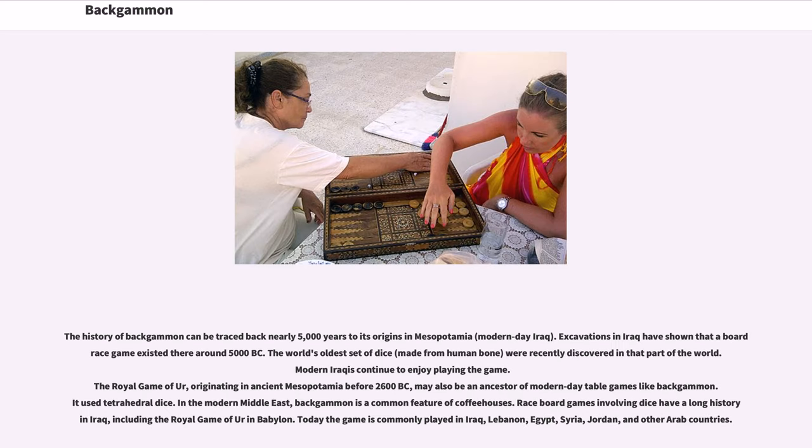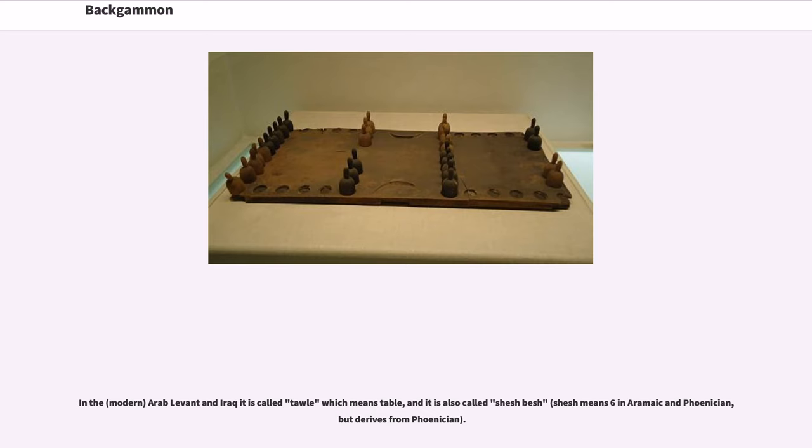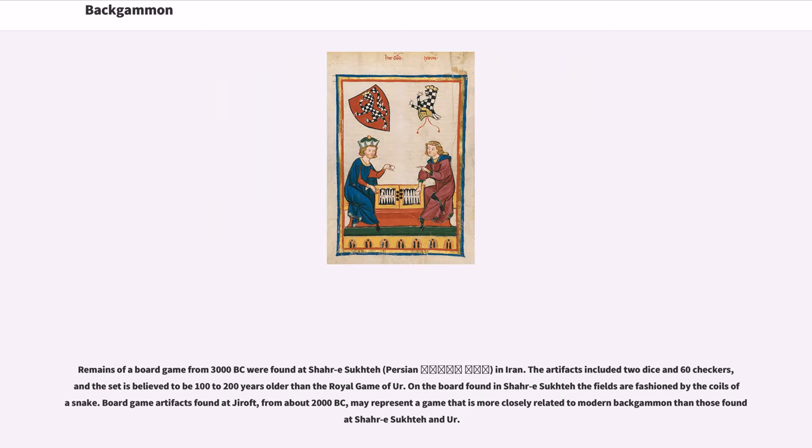The history of backgammon can be traced back nearly 5,000 years to its origins in Mesopotamia, modern-day Iraq. Excavations in Iraq have shown that a board race game existed there around 5000 BC. The world's oldest set of dice, made from human bone, were recently discovered in that part of the world. The royal game of Ur, originating in ancient Mesopotamia before 2600 BC, may also be an ancestor of modern-day table games like backgammon. In the modern Middle East, backgammon is a common feature of coffeehouses. Today the game is commonly played in Iraq, Lebanon, Egypt, Syria, Jordan, and other Arab countries. In the modern Arab Levant and Iraq it is called Tawla, meaning table, and is also called Sheshbesh.